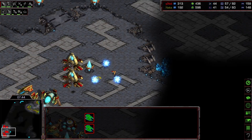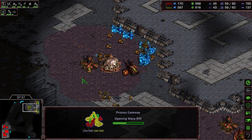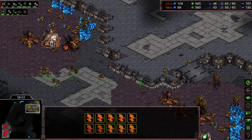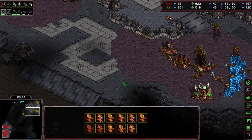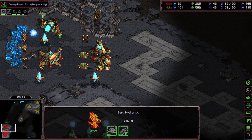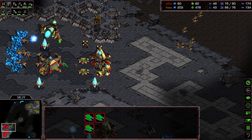Just build a couple corsairs here — not even going to bother moving them out, he's got all the info he needs right now. Alright, we're going to try and send it. Hydra range almost done, plus one attack coming, storm about halfway done. We are getting an extra gateway, some extra corsairs here. Interesting — I guess he did get some good success with them last game. But the hydras are here.